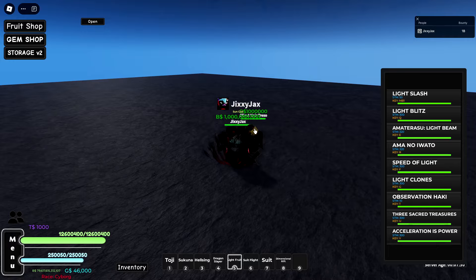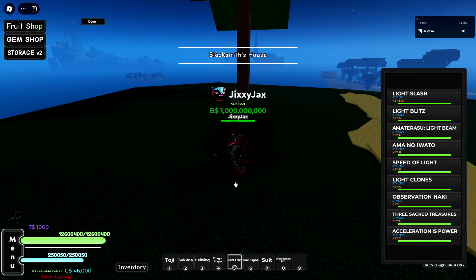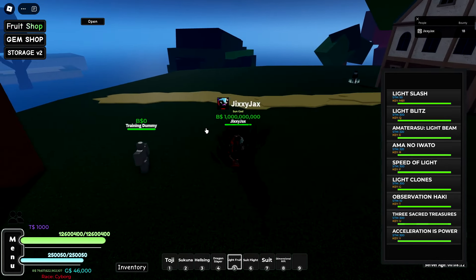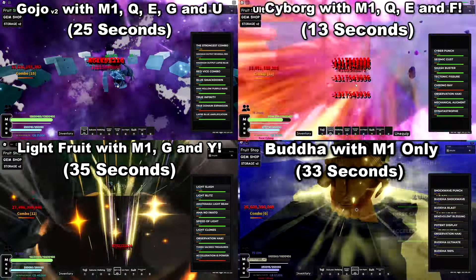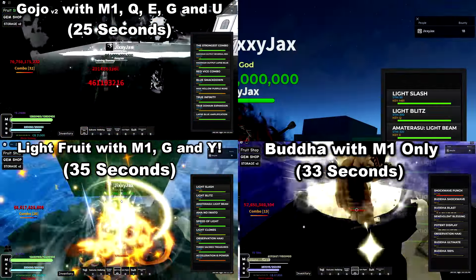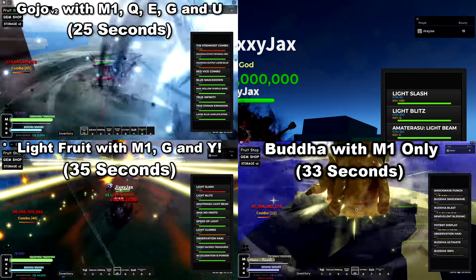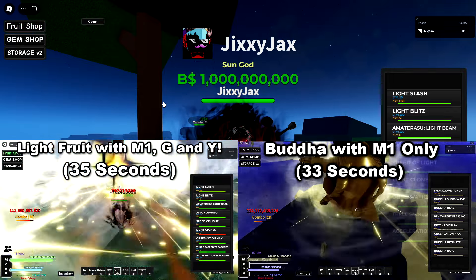Let's test the Q on a real NPC - using Raid Kingdom. It does about 3.5 billion, not amazing. For DPS I'll use E, R, and M1 combination. It's not going to be super fast but let's see. I used G and Y with M1 since you can use M1 while those skills are active, making it very easy to stack all the damage fast with fewer button presses. It's definitely one of the best fruits in the game - you can put out a lot of damage very fast.